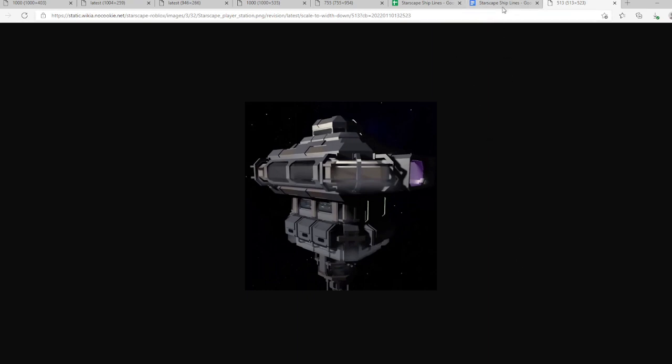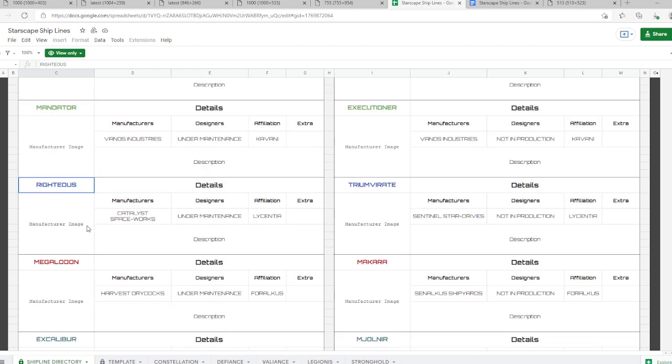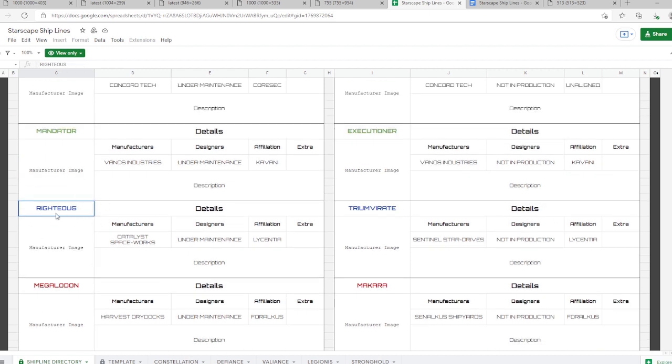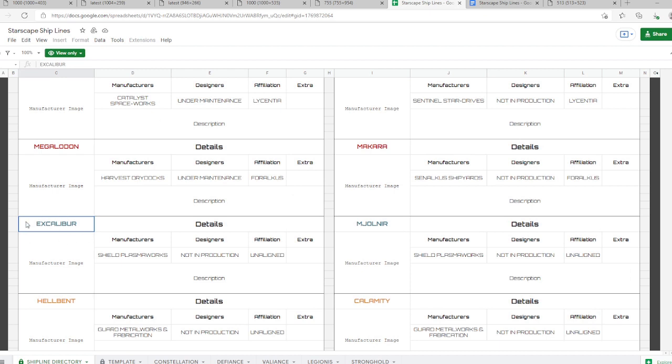There will also be a few new lines of ships as well. We have the Mandator, Righteous, and Megalodon — those are the names of the dreadnought classes. When we eventually have dreadnought class ships, those will be the names for the Cavani, the Folklorian, and the Federation lines. Then there will be another line as well — you have Executioner, Driven, Triumvirate.